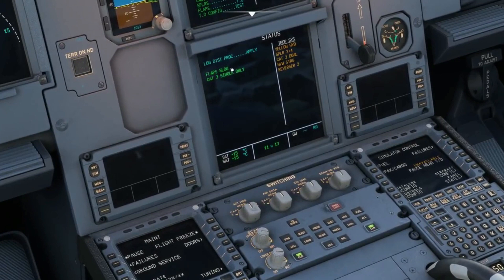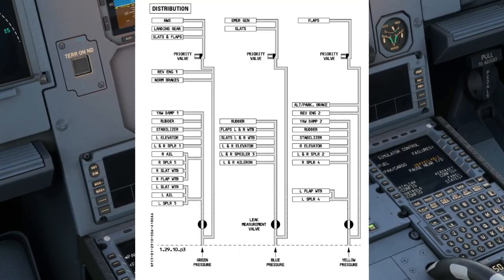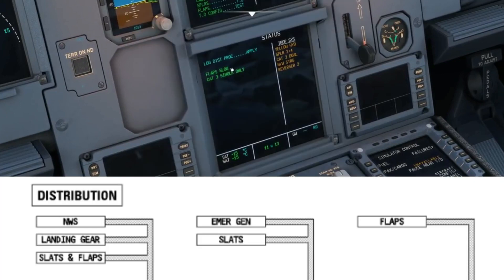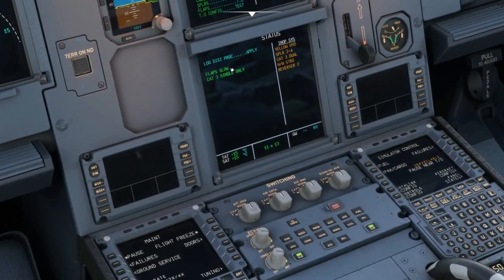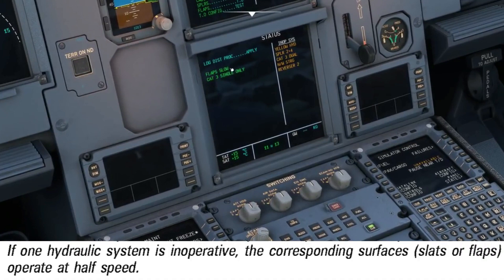After he clears the flight control page, you'll see the status page that gives a summary of what controls are affected, no longer operable, and any recommendation or action messages. You'll see the words 'flap slow.' Referring back to the hydraulic distribution chart, both flaps and slats use two hydraulics as mentioned earlier. Since the yellow system is off, the slats are still pressurized by blue and green hydraulics, but the flaps are only being pressurized by the green system. Because one hydraulic system is inoperative, the flaps will operate at half speed.